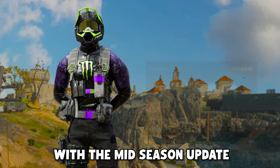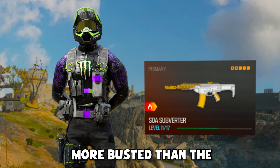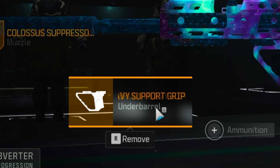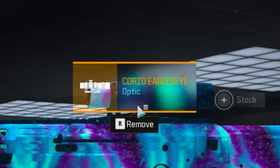We got another busted battle rifle with the mid-season update, and this one might just be more busted than the Attack Eradicator when it got buffed. The SOA Subverter was just added and it's pretty broken right off the box — the time to kill is disgusting with the base gun. This is probably the lightest battle rifle we have right now since it has a really quick ADS speed and solid mobility. Today we're rocking the 50-round drum, Bruin Heavy Support Grip, Colossus Suppressor, 90 long barrel, and the Choreo Eagle's Eye 2.5x. This thing kills pretty fast — it's definitely gonna be meta. I don't know why they keep breaking these guns.